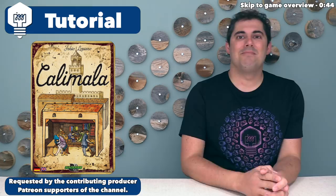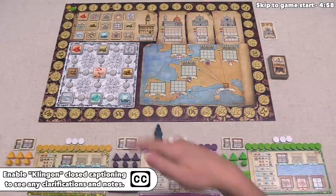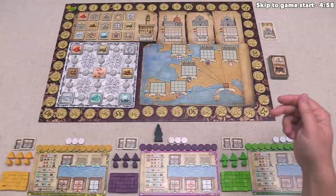Out here we have the game fully set up and ready to play for our three different players. Before I start, I would like to ask that you please turn on the Klingon subtitles. I might make mistakes as I'm showing the game, and those will let me put corrections on the screen. I will also put corrections below this video in the top comment. Let's start with a brief overview of the game.